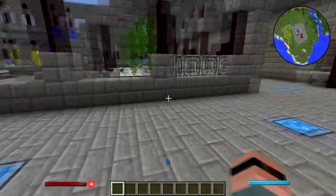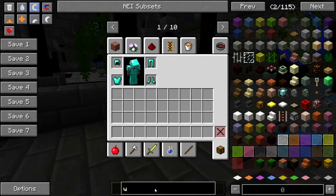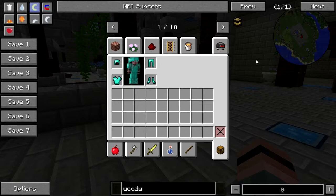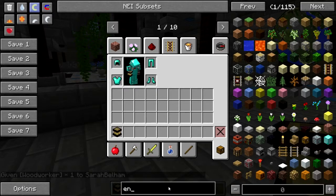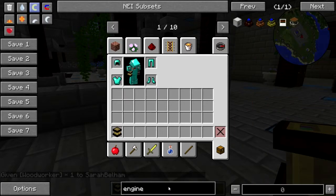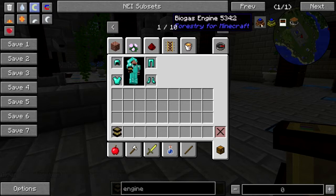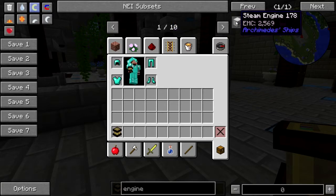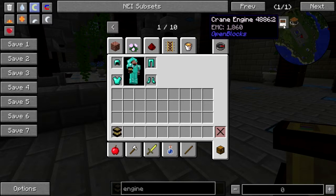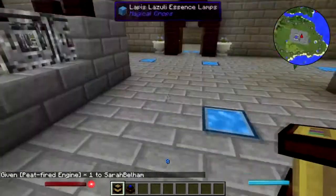What I'm going to need is — let's see — I'm going to need a woodworker, and I hope this works. Isn't there a creative engine? Let's just get a peat-fired engine here.